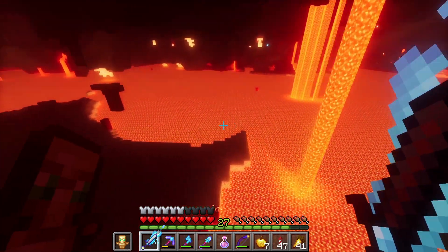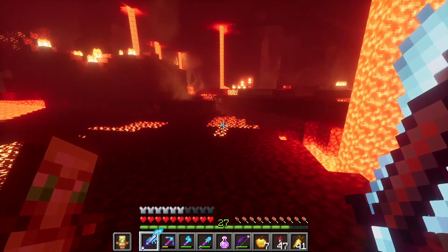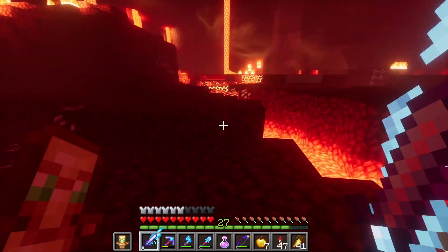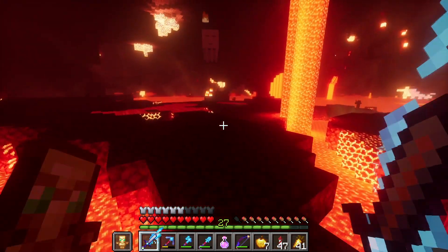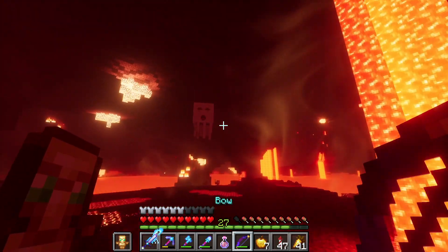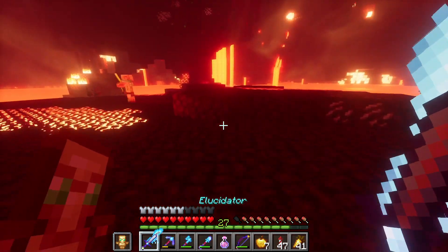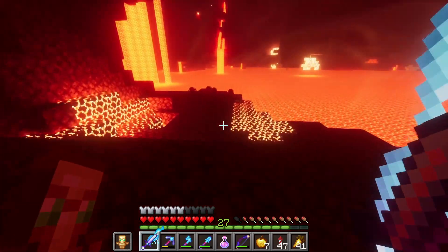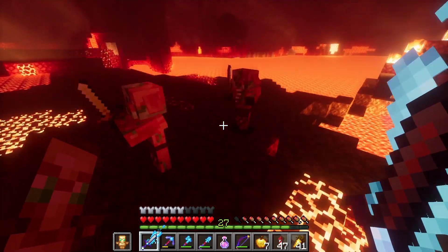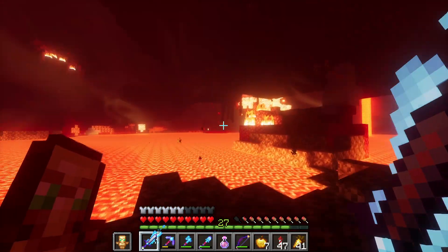That's pretty close to the nether but I don't trust that because it doesn't have its gravel and knowing me I would accidentally place a block down and the gravel would fall. I want those ghast tears — give me the ghast tears. No ghast tears. That reminds me, I need to get ghast tears because I have zero ghast tears. Since I have no ghast tears I can't respawn the ender dragon, and that is something I do want to do.